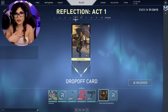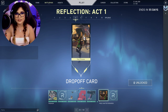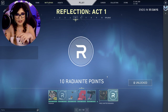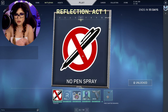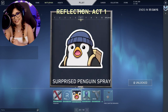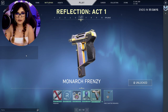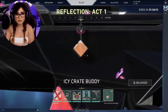The Drop-Off card is basically a scene from the KJ montage trailer they just released featuring Viper — it's so pretty. We have more Radianite Points, then the No Pen spray. I'm not sure what that one's about, so let me know in the comments. Then there's the Surprise Penguin buddy — they have so much content with Pingu, it's so cute. Tier 29 gives the KO ID card, the Monarch Frenzy, and the Icy Crate buddy.